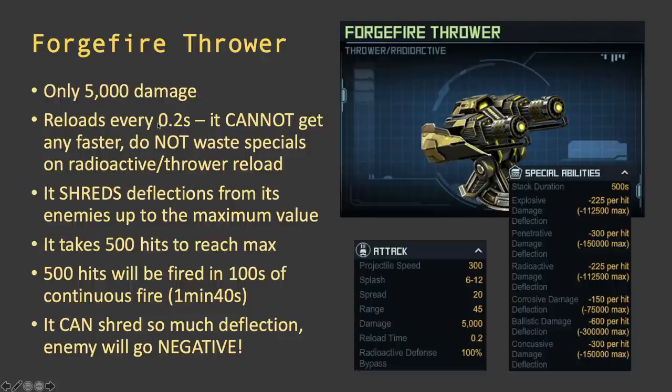The thrower is maxed out at a 0.2-second reload. Do not waste any specials on radioactive or thrower reload, because no weapon in this game can reload faster than 0.2 seconds — it's already as fast as any weapon can fire. The key property of this thrower is that it shreds deflection from enemies every time it fires. Stacks last more than five minutes, so once the debuff hits it lasts the whole battle. Each hit removes some deflection depending on damage type — ballistic removes 600, corrosive removes 150, balanced based on what defenses deal.